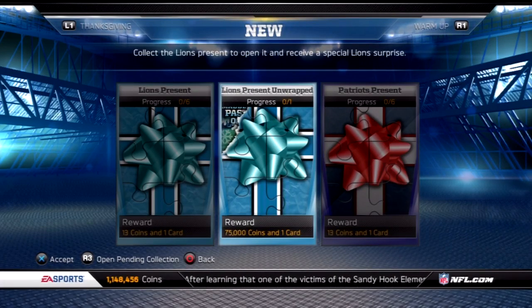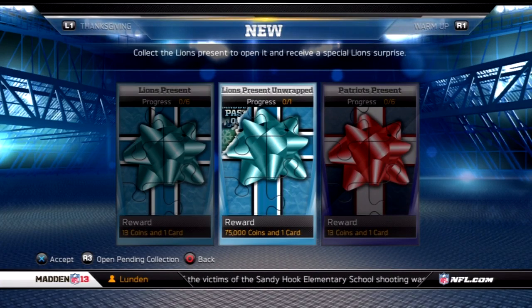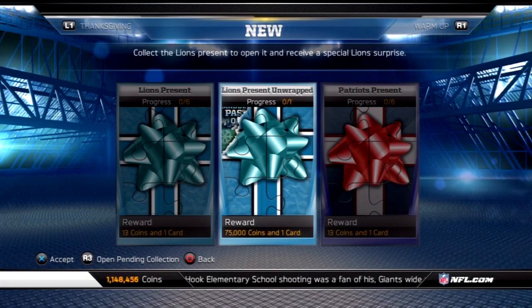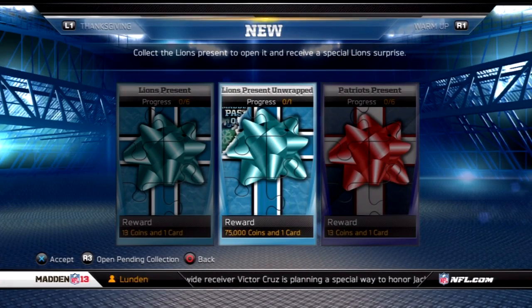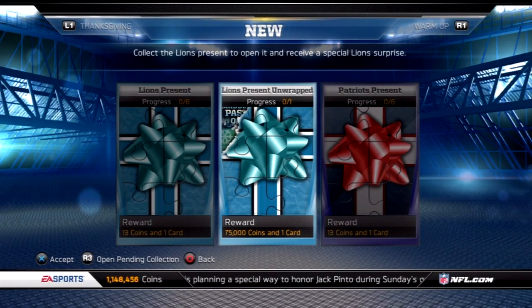They've released these Ghosts of Madden Past cards. The first one that dropped was a 3-star Barry Sanders from Madden 2000. How you get that card is you get these lines, puzzle pieces, and packs. It rewards 75,000 coins as well as the card. So that was a pretty good collection to do.